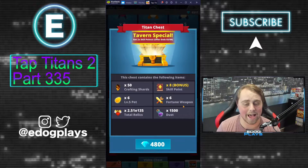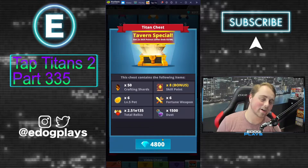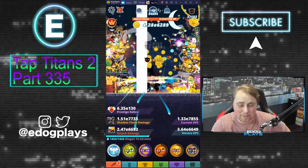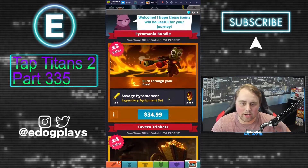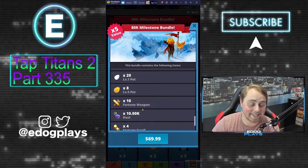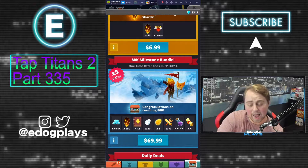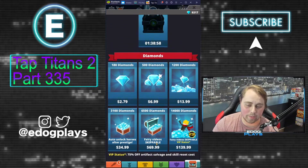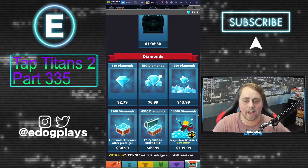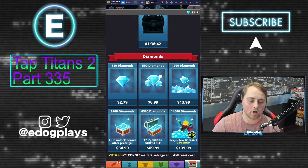The best way to increase your average raid damage is by getting the dust promo — you're getting 3,000 dust for every 4,800 diamonds. I know 4,800 diamonds is a lot and it takes a while, but 3,000 dust goes so far. I am really looking forward to the dust promo. I may end up spending a little bit of money on the game when the dust promo comes out — maybe buying a bundle that gives me diamonds in return. We're getting 10,000 dust from the 80,000 milestone bundle, which is a lot. Maybe if there's a bundle that specifically gets me diamonds — because spending 70 on 6,500 dust alone is obviously not good.